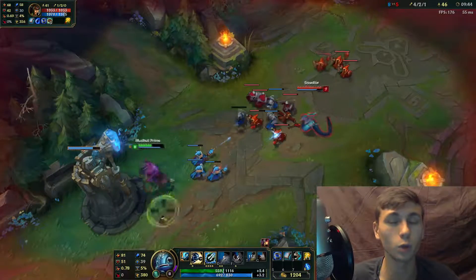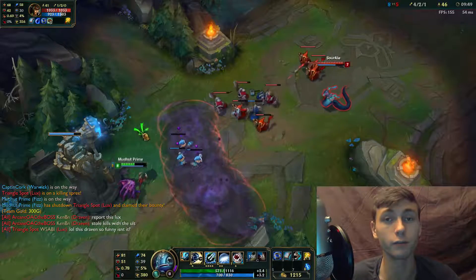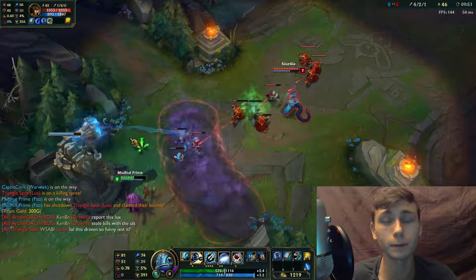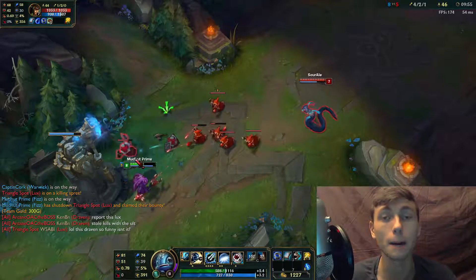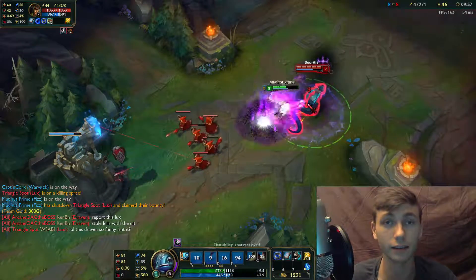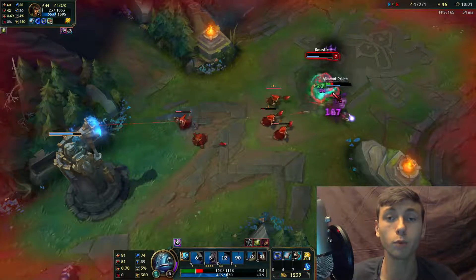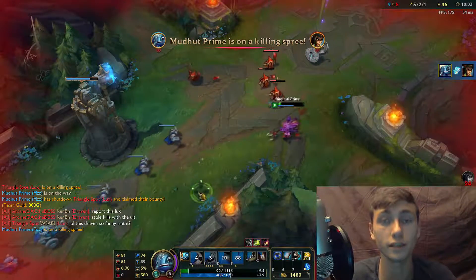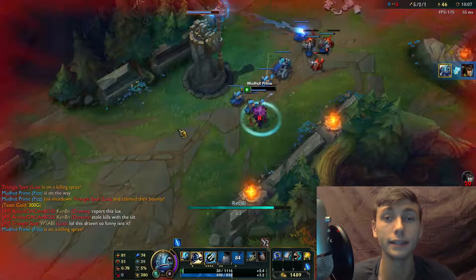Skilled Fizz players will almost only engage or poke if they see you have one or more offensive moves on cooldown. Fizz is very susceptible to poke because he has very low natural defense and is a melee AP assassin. Trading with Fizz shouldn't be hard, but if he manages to get you low enough that his rotation can kill you, this is where he excels. Never let Fizz drop you below the point where he can kill you.